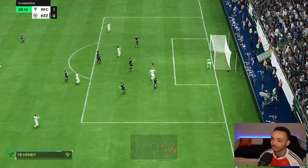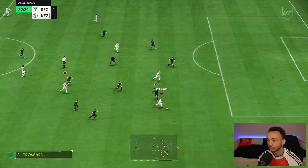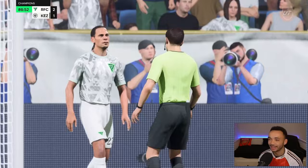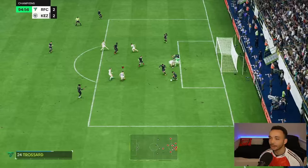Great block! She just moved him out the way there and continued to run. Finds Onre - can he finish? Near post, blocked, corner kick. We concede against the run of play. I sent Trossard on the run, ping pass to him - brilliant, we're going to score here. We've given away a cheap penalty though. Going into extra time - you can see Rolfer's stamina is still pretty good.